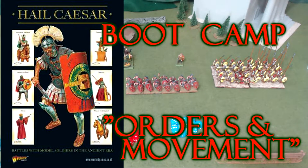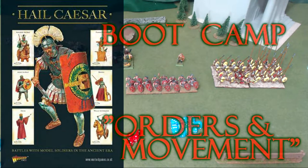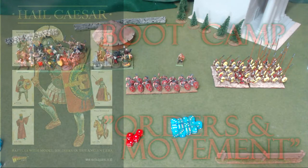Hello and welcome back to another episode of Hail Caesar Boot Camp. This is a wargaming miniature series where we go over the rules, explaining each and every rule and book in detail. Let's jump right into the second video, which is going to cover Formation, Commands, and Movement. If you haven't seen the first video, go check that out — it talks about what's needed to play the game and the basic stat line for a unit.